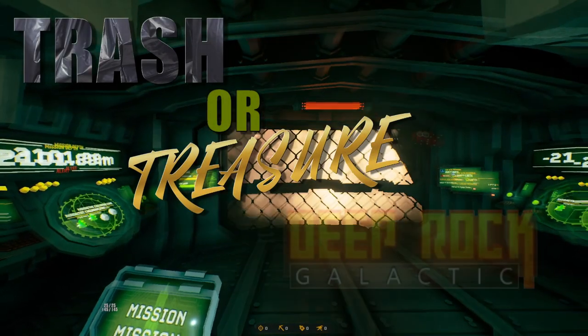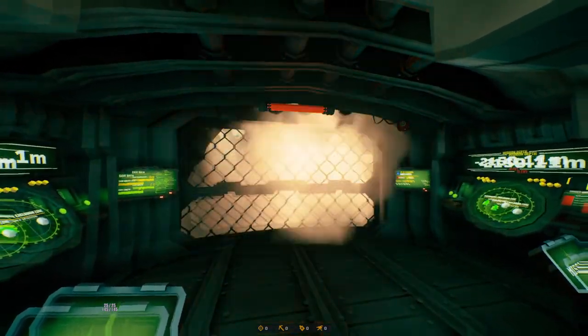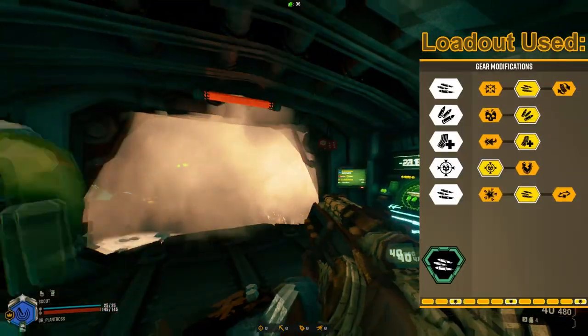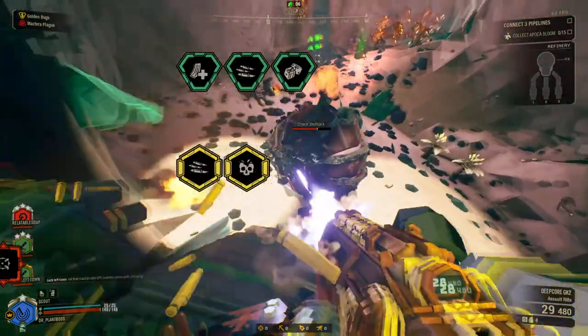Hey kids, in this episode of Trash or Treasure, Deep Rock Galactic Edition, I'm going to be starting the series out by examining the overclocks of my favorite class's first primary weapon, Scout's Deep Core GK-2 Assault Rifle. This weapon has a total of 7 overclocks: 3 clean, 2 balanced, and 2 unstable.